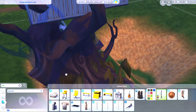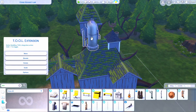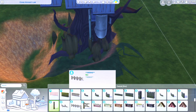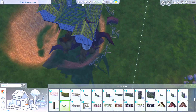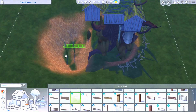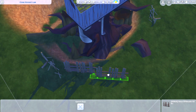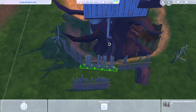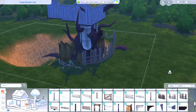I still have to play-test it and see how the tree affects actual gameplay functionality. It's been a long time since I've used this particular tree for a treehouse, which I really like because it's very wide and thick with lots of extra branches and not many leaves — it really fits well for a Nightmare Before Christmas build. But I'm not sure if the branches will affect Sims being able to move around, as they do affect things visually when you zoom in and out.